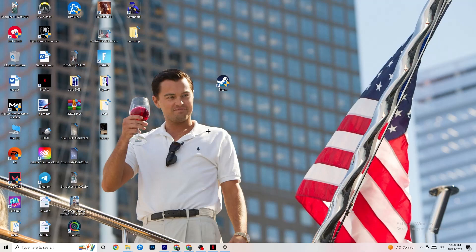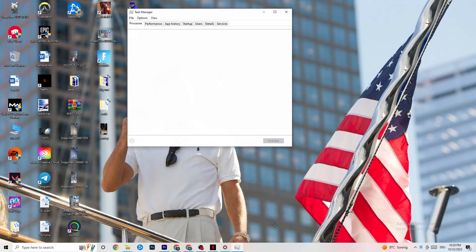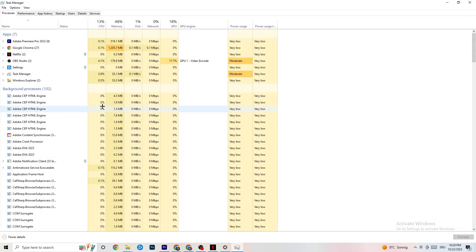The next step is to open Task Manager. Right-click your taskbar and click 'Task Manager,' then maximize it. Navigate to the top-left corner and make sure you're on the 'Processes' tab. You can see GPU and CPU usage — if there's high usage, something is taking too much performance from your PC. Go through apps and background processes that are not related to Windows drivers, right-click them, and hit 'End Task.'